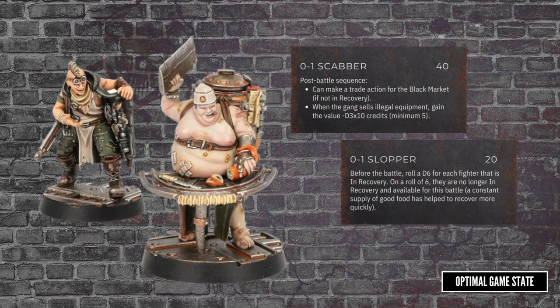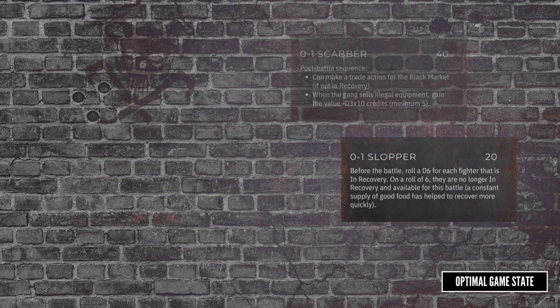Next up we have the Scabber and the Slopper. The Scabber is actually an outlaw hanger-on and helps you buy and sell illegal equipment. The Slopper helps get your fighters out of recovery — it is only a 1 in 6 chance, but for 20 credits, it's probably better than nothing.